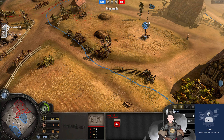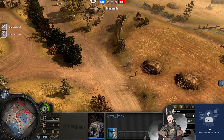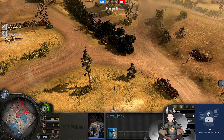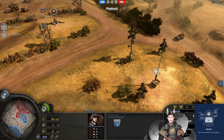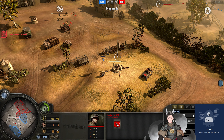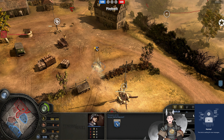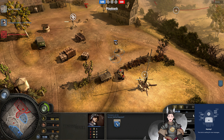Jeep now deployed out on the field, pushing forward. We do have Volksgrenadiers in return. The Jeep is going to try to harass some of these pioneers. The cutoff point is being captured. We've got the engineers eyeing for the munitions point as well. That munitions point will not be in supply once secured.